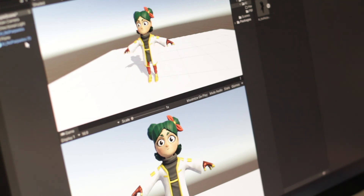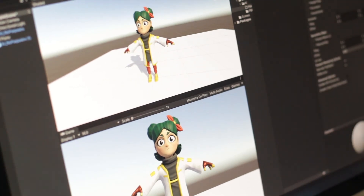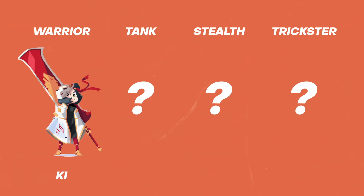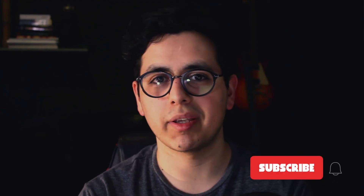Finally I just import the model to Unity to make sure everything looks all right — and yeah, everything seems to be working fine. So this is the first of four characters I will be doing to start the development of Backup Battles.